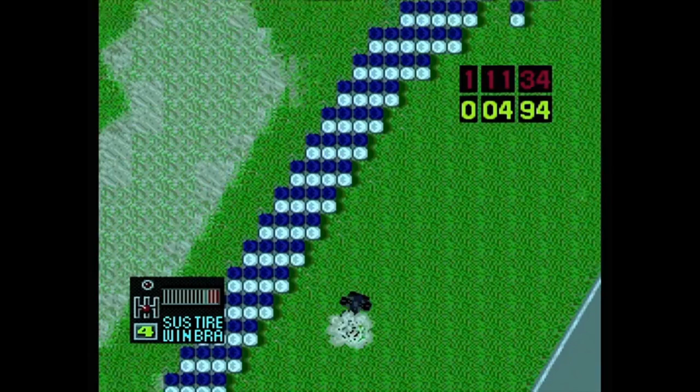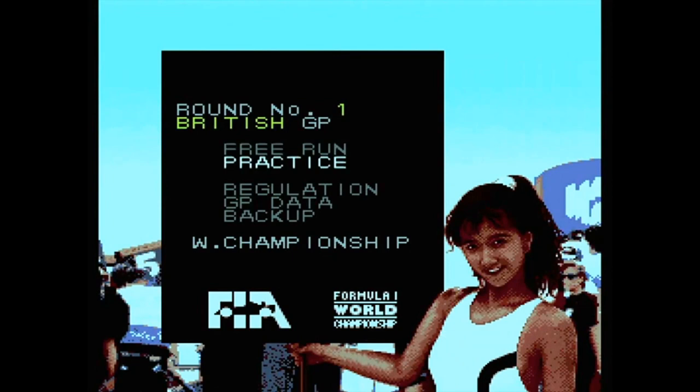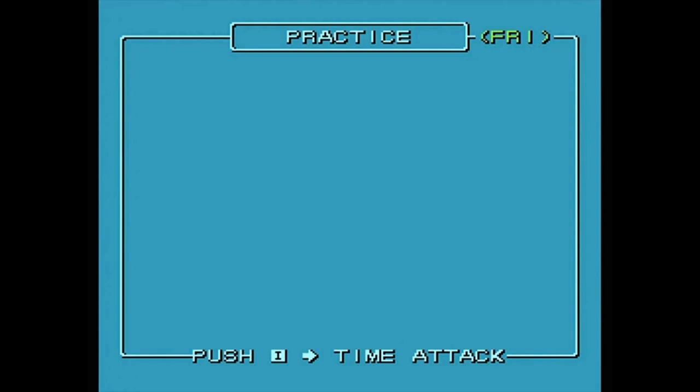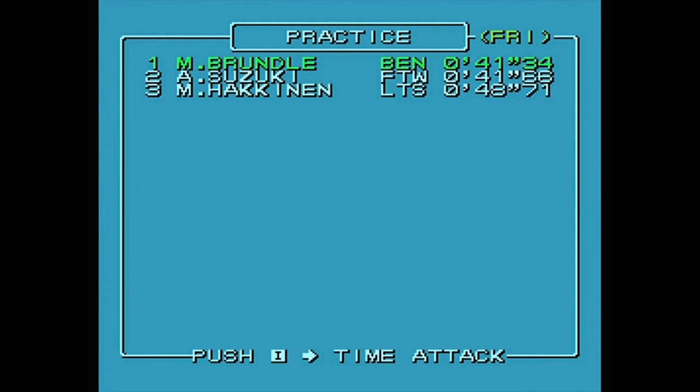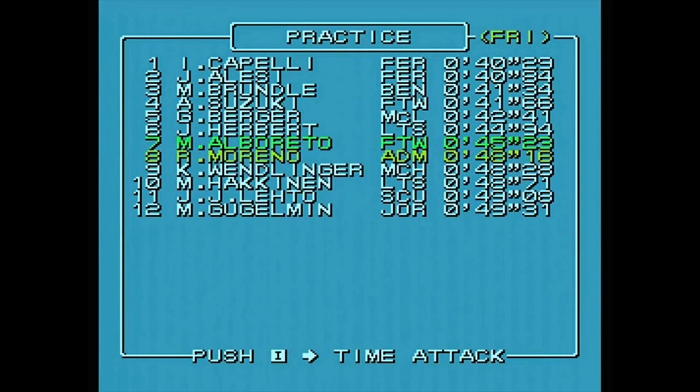So I might have done a lap - not a very quick lap, but there we go. Let's now go and try some practice. This is giving me all the lap times of the other competitors - some very well-known names from the Formula One scene at that point in time. We can see Martin Brundle, Johnny Herbert, Mika Hakkinen. Let's just stick with all the defaults and get going.